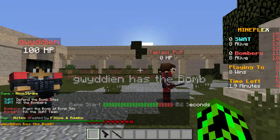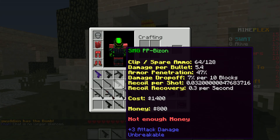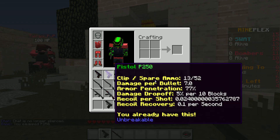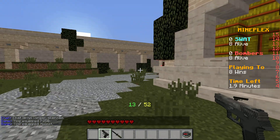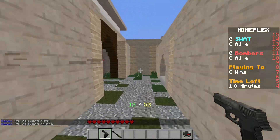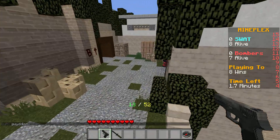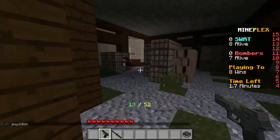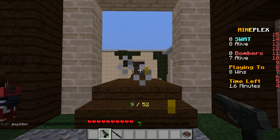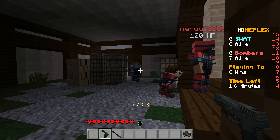I'm playing MineStrike on the red team and it's Aztec — I think this map is horribly terrorist-sided. I'm going to go with the P15 and Kevlar, that's the one I like to go with first always, because the rest have really bad accuracy. With this one though, if you crouch, that increases the accuracy.